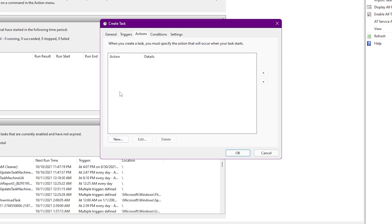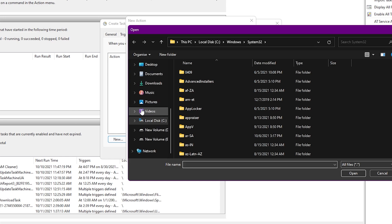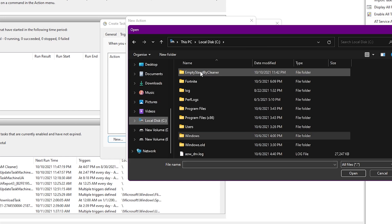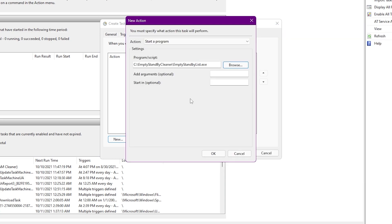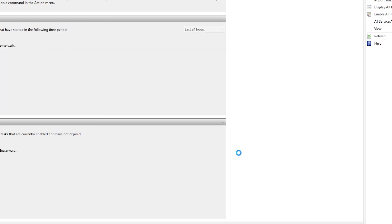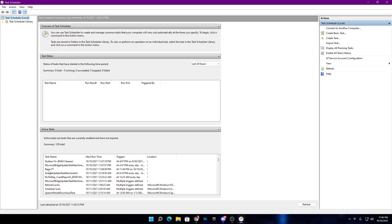Now go into the Actions tab. Click the New button and then click Browse. Navigate to the C drive, open the folder you created, select the application and hit Open. Click OK, then OK again. The task — named 'ripex yt' — is now created on your PC.